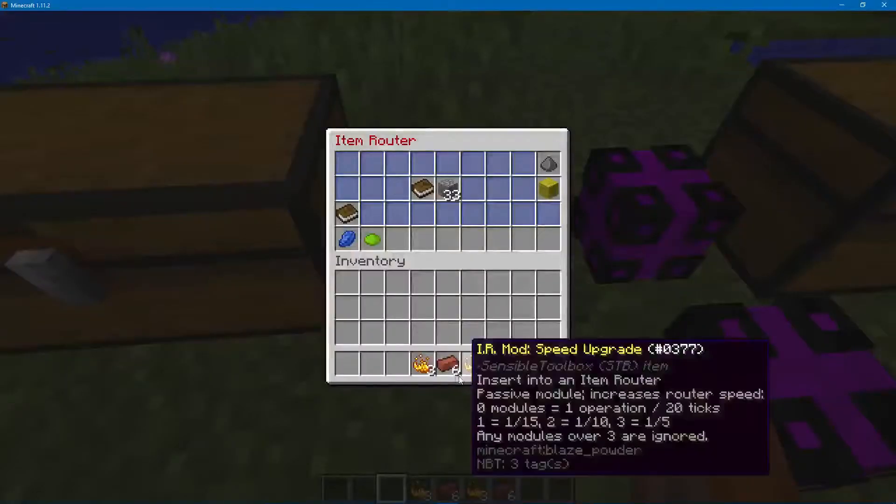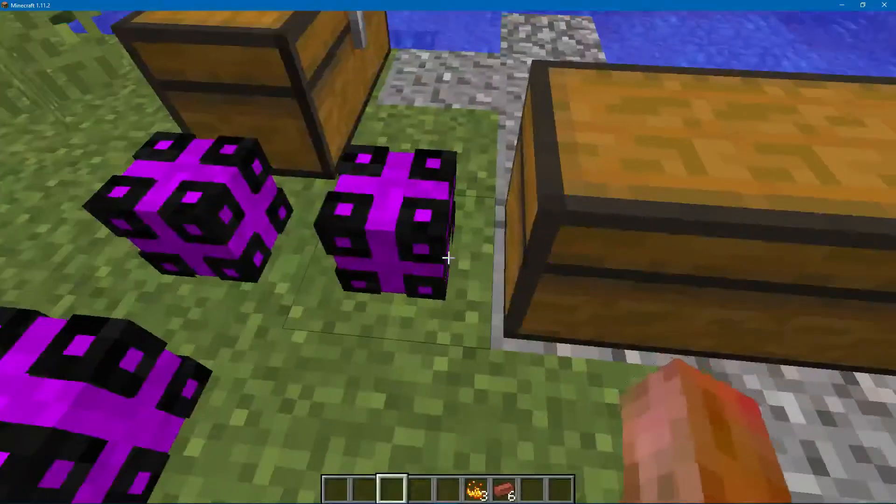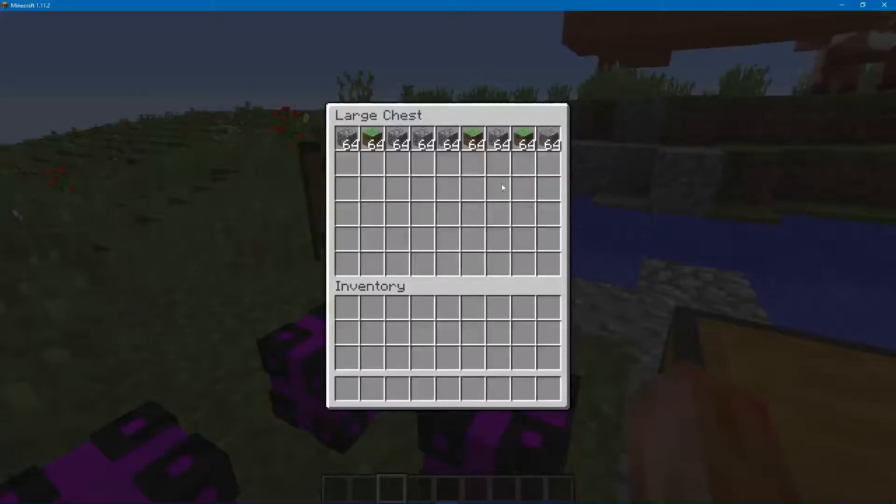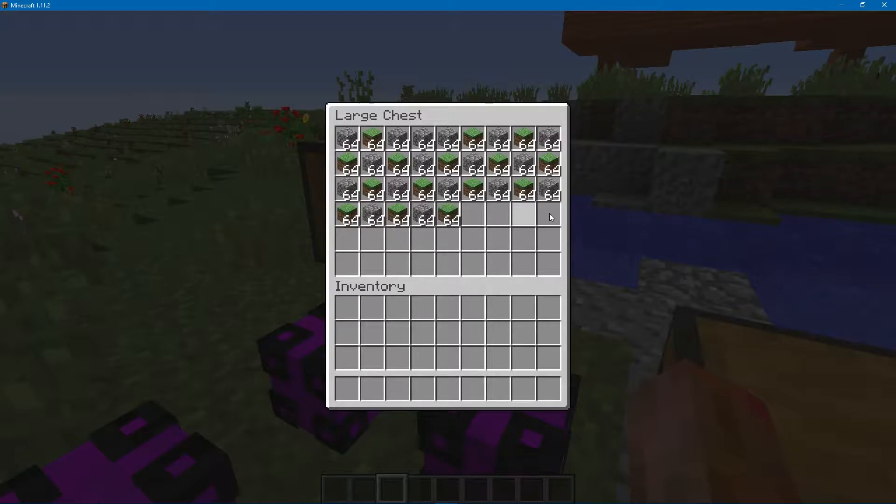It does work with the speed and stack upgrades, so it will send a whole stack through it. See how it's sending whole stacks through it. And it just takes turns rotating between the two sources.